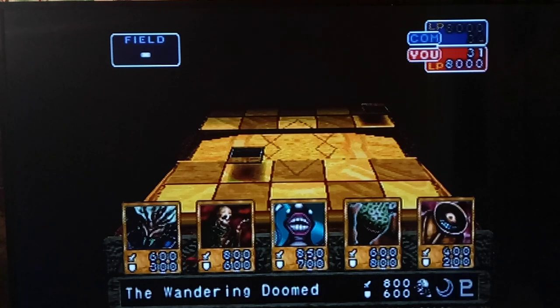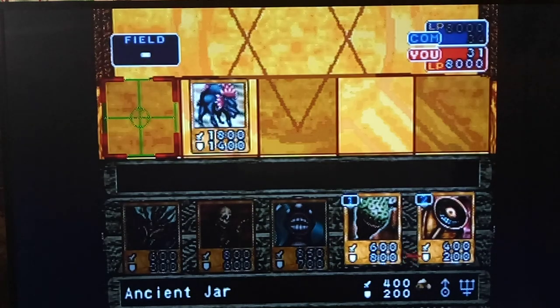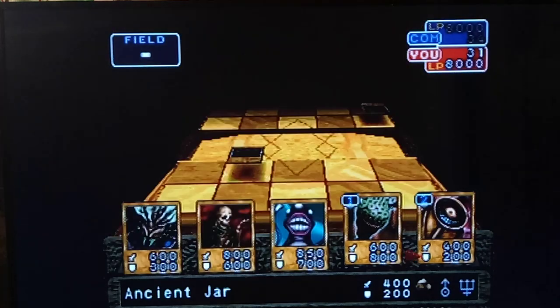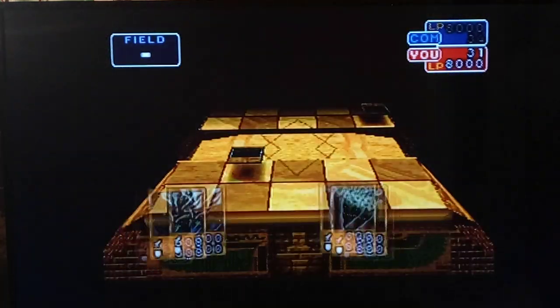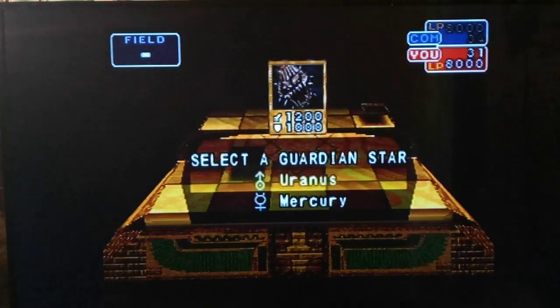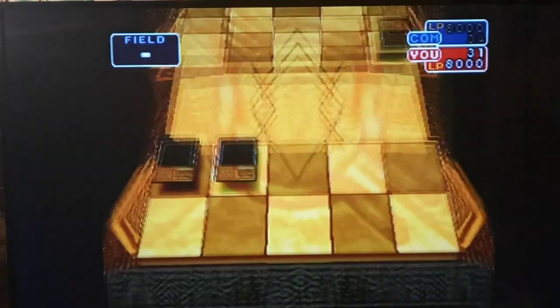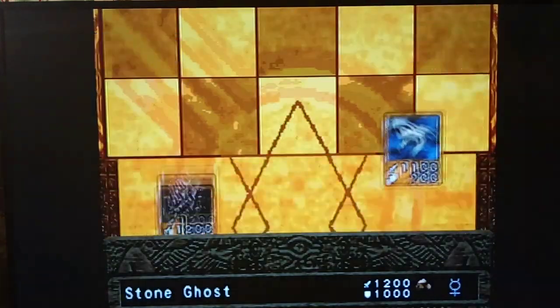We've seen both attacks now and that second one was pretty cool. We'll switch to defense mode to make sure we don't take damage. Villager 3 plays Corroding Shark — good thing I went to defense mode. We've got zombies and rocks — I guess it's Stone Ghost time. Let's save the jar because it can go with spellcasters.